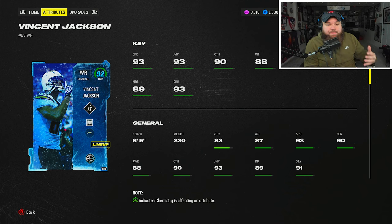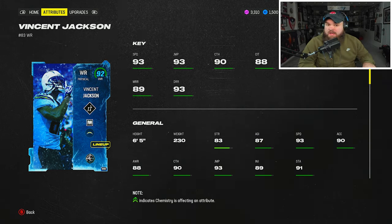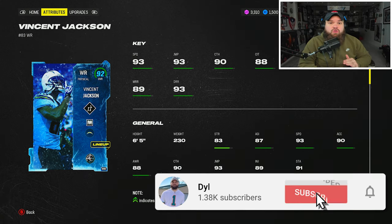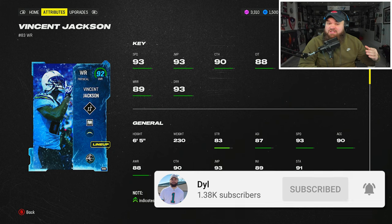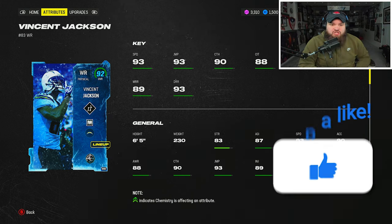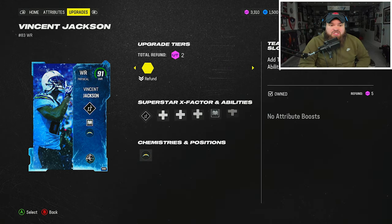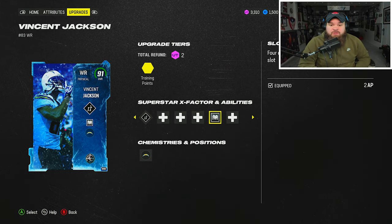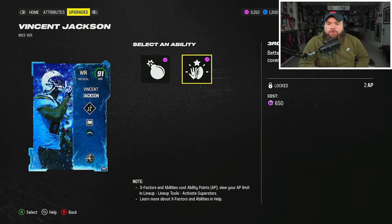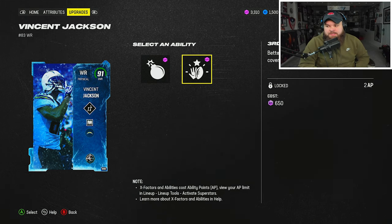First off, we're gonna go over the card. Six foot five — he is tall. I think taller receivers are better, my personal opinion. 93 speed is great. We did use him in all-pro today, so he's actually a worse all-pro receiver than he is all-madden. The thresholds for route running on all-pro is 90; on all-madden it's 85. He hits all the thresholds on all-madden and hits the deep on all-pro. We rocked the Double Me X-Factor and Slot Apprentice for a two-AP discount, which gets Red Zone Threat and Third Down Threat. I actually don't think Third Down Threat is terrible — that's a good ability, just don't want to spend two AP on it.